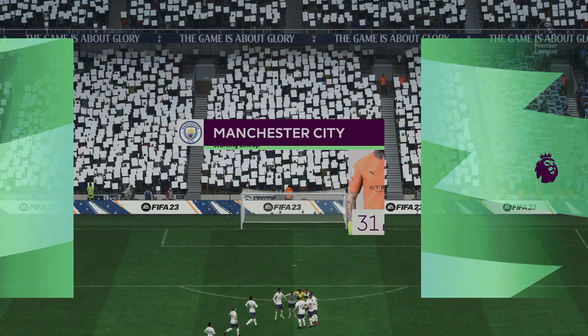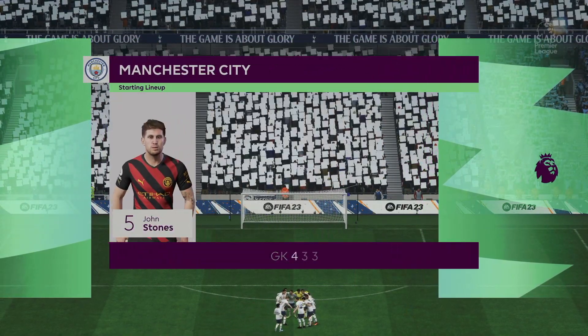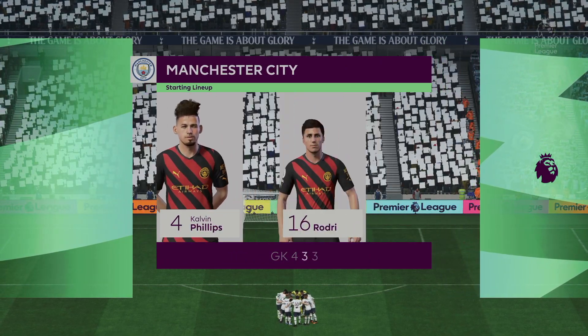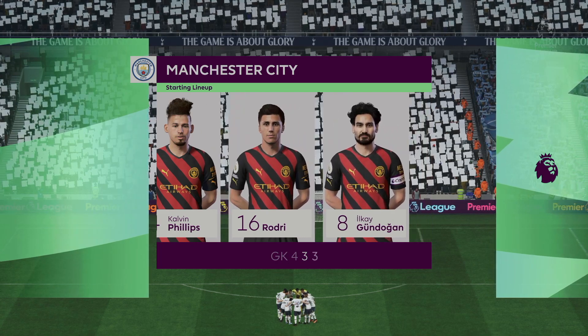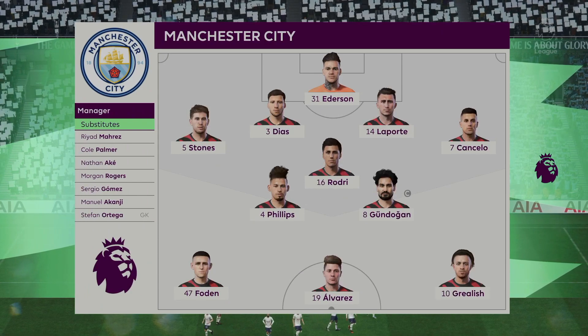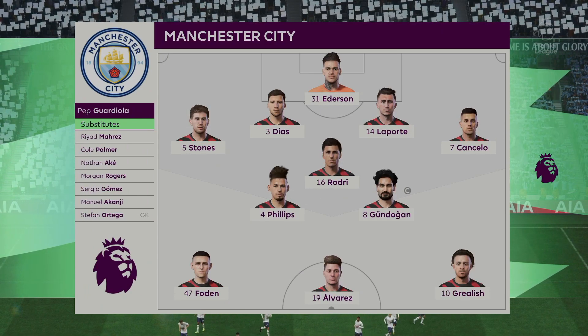Introducing the starting players for Manchester City. Everson is the goalkeeper. John Stones starts with Joao Cancelo in the fullback positions. Phil Foden plays with Jack Grealish in the wide positions, and the idea is to have just the one striker up there trying to pose problems for the opposition.